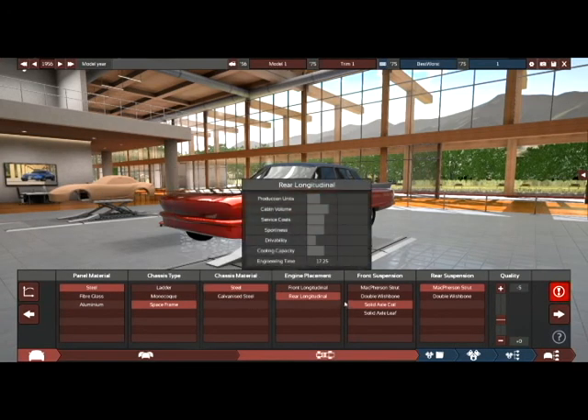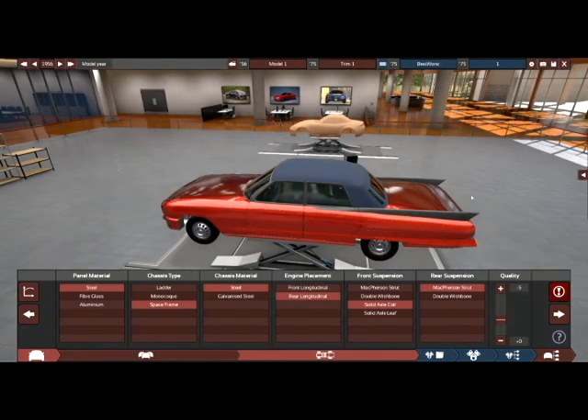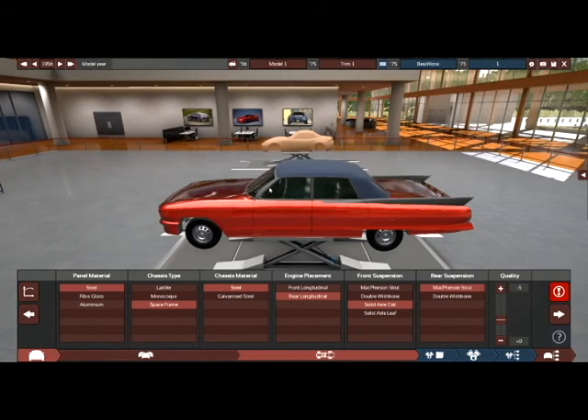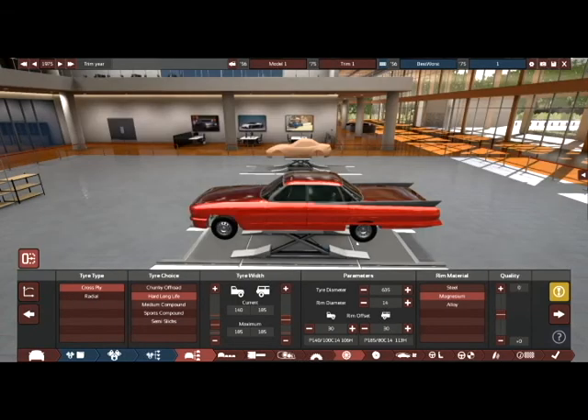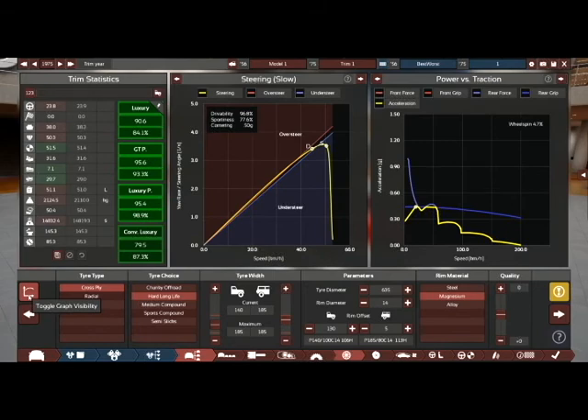We've got roughly the same settings available to us. Rear engine — boy, isn't that a big place for an engine. Should we offset the readings? Can we increase that score? No, we can't — and that just makes it slightly... oh dear, that's clipping through. Make that a bit better. What if we just did the fronts? Because that's going to make it a complete nightmare to drive. Yeah, that works.